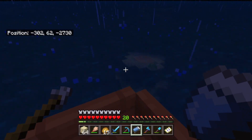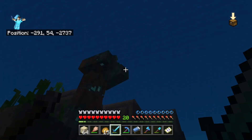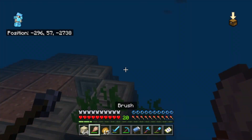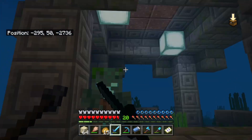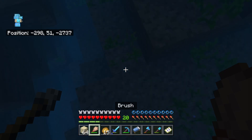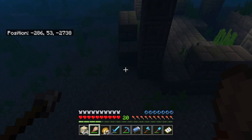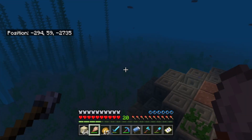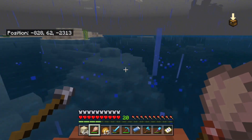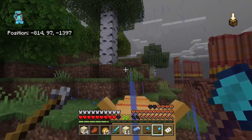I was not having any luck, and then finally at night time I ended up finding one here. But I did not find any suspicious gravel. Even after all the work of killing the guardian. Looked all over the place. So it's becoming a theme that I give up again — I was just not having any luck finding ocean ruins and decided to head home.